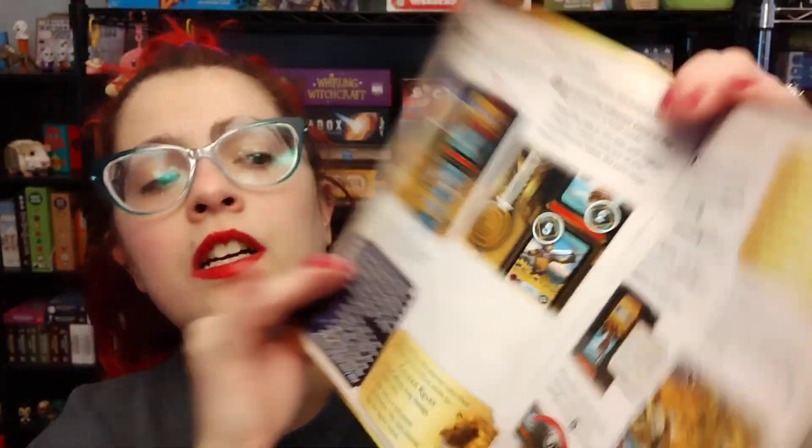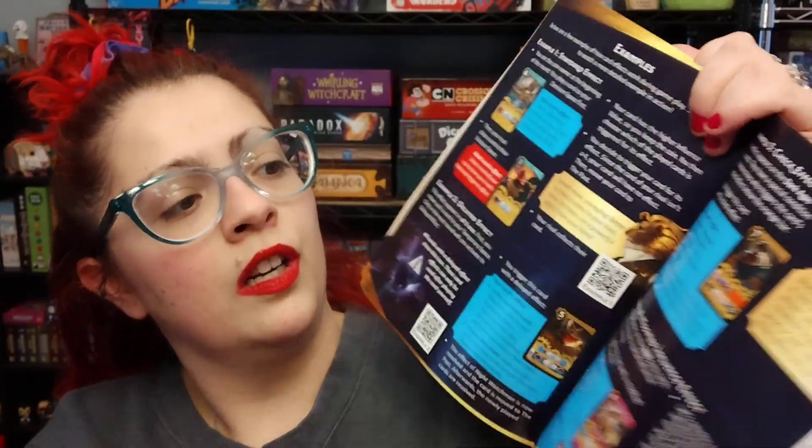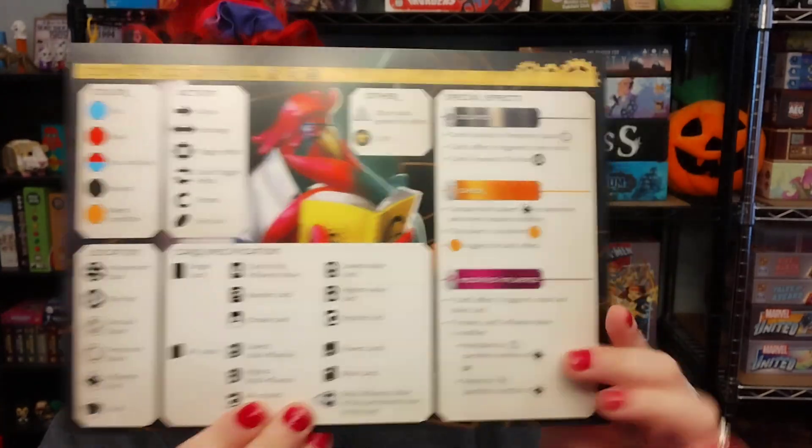Here we just have a rulebook. It is pretty chunky, but there are a lot of pictures, so not too bad. Then we've got the card effects reference and an icon overview, which is nice.